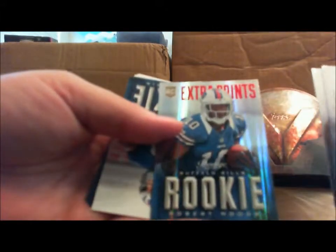Fat pack — decoy. Kevin Carlob, DeVier Posey, Michael Bush, Extra Points of Robert Woods, Ryan Nassib — how do you say it? Nassib, I think — Ryan Matthews, Eli Manning, and Vincent Jackson.